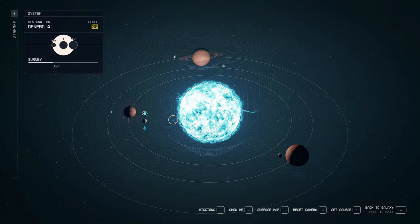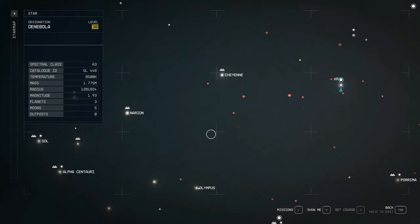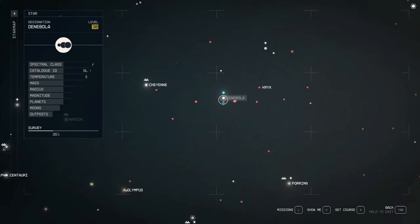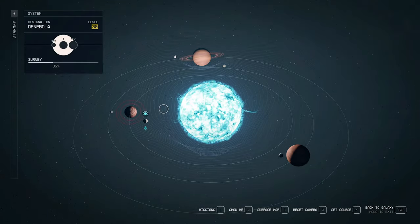What we're going to want to do is go ahead and land at this secret outpost in the Denobola star system. It's going to be just east of Cheyenne, just northeast of Alpha Centauri. Go ahead and land there — there's a little planet, Denobola 1B.